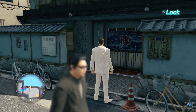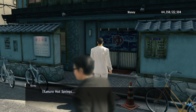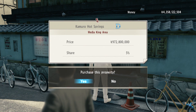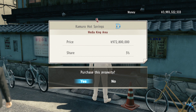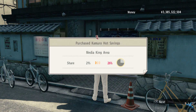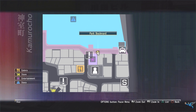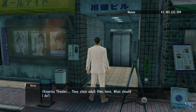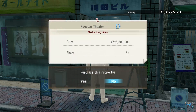The next place you'll want to buy is also near Hotel Mermaid but not in the hotel district. It's called the Kimura Hot Springs and it will set you back nine hundred and seventy-two million. Again, you'll get a five percent increase to ownership of the area.